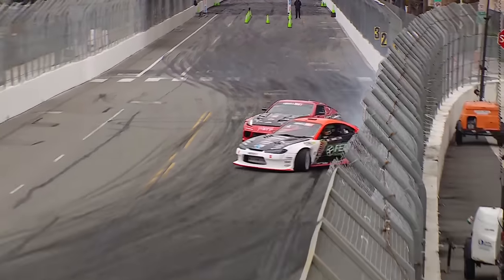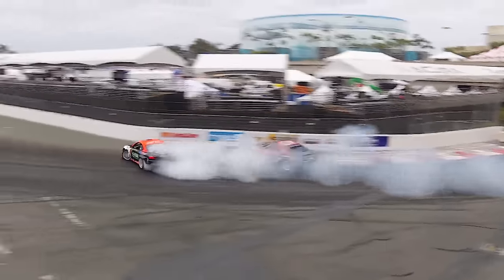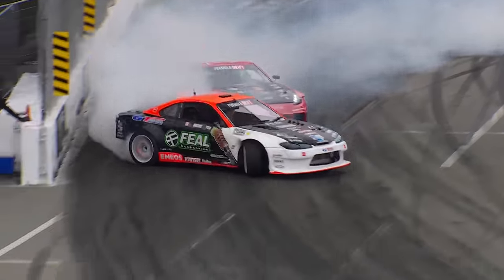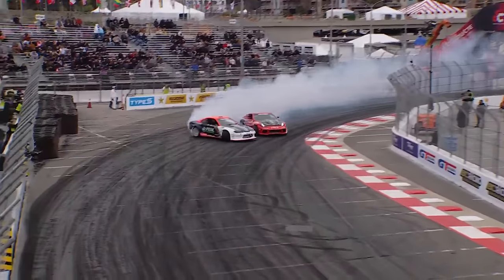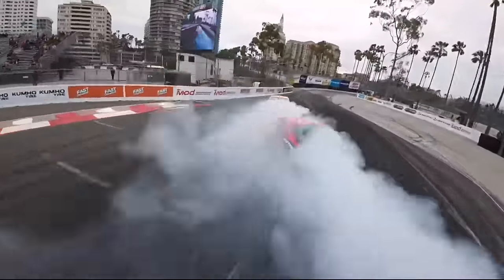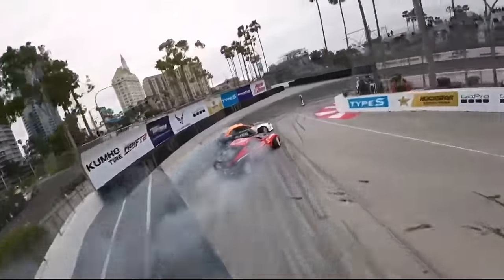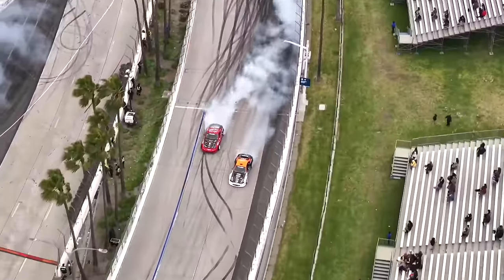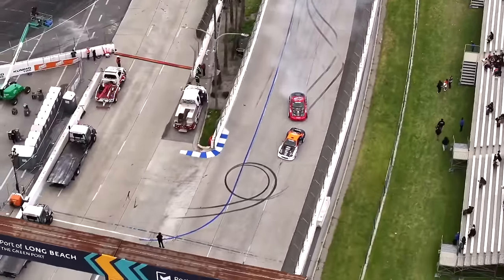Here we go. Odie Boxes, field suspension S15, goes and initiates. Here comes Jeff Jones into view. Jeff can be a little closer. Massive angle there from Odie Boxes — he backs it in, taps that back bumper. Jeff's got really good proximity. See that shimming there? That's going to reflect negatively on him as he goes into that last outside-inside clipping point. A little touch and go, and that big drift energy brings it on home. So Odie Boxes leads.